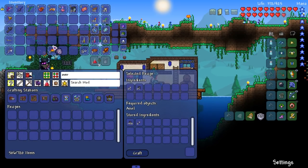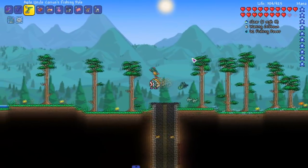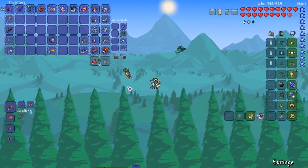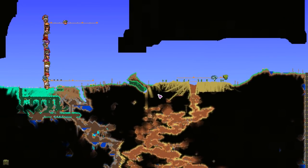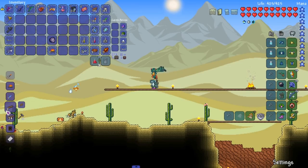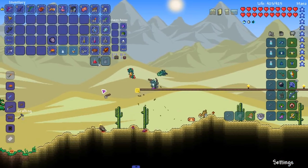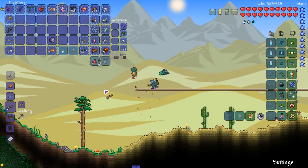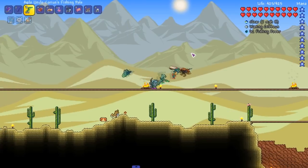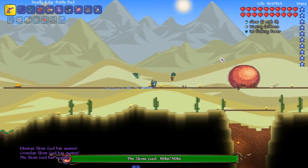I'm hoping this boss fight isn't too tough but we'll see. Hopefully I don't die — that's a no no. What would be the best place to do this? The desert would be pretty nice, a lot of open space, but we definitely need more floor and I think we need another level too. I'm just gonna bite the bullet. Does this cover enough? There you go, let's do it.